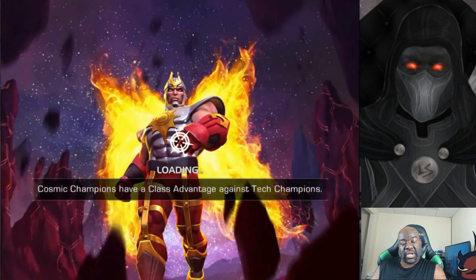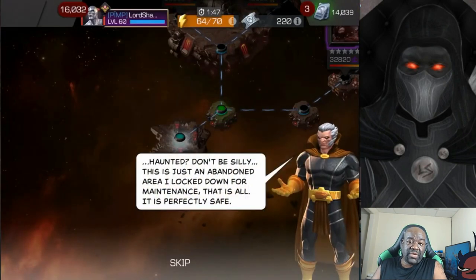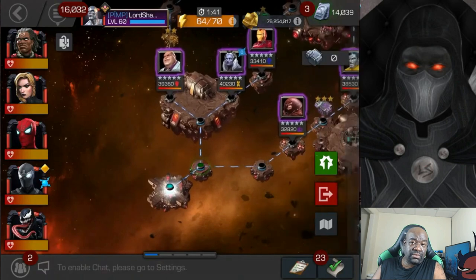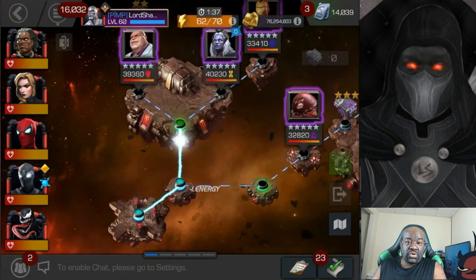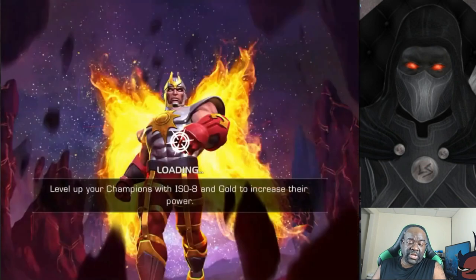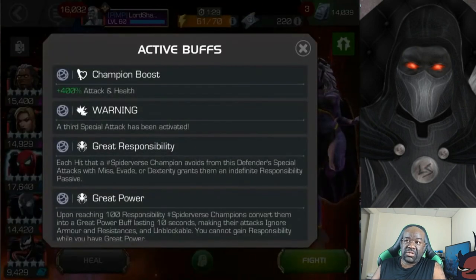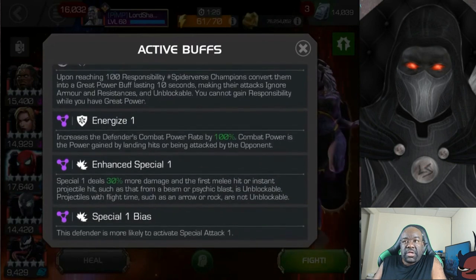Hey everyone, Shadow here and welcome to another Marvel Contest of Champions video. In this video we're going to be going through Variant 5, Quest 1 of Chapter 1, and I'm going to identify the easiest path that I feel you can take to do your initial completion. It's going to be the path that starts with Storm Pyramid X, so you can see the globals and nodes you have to deal with.